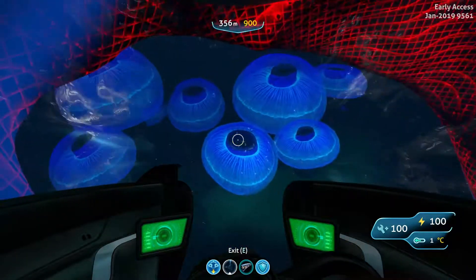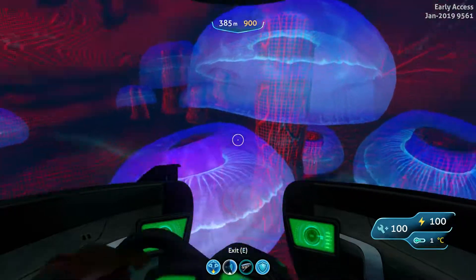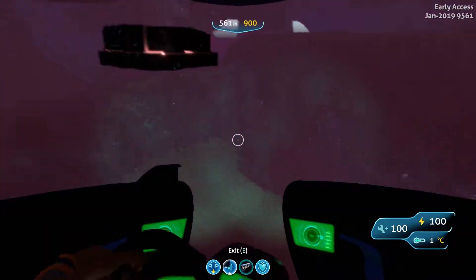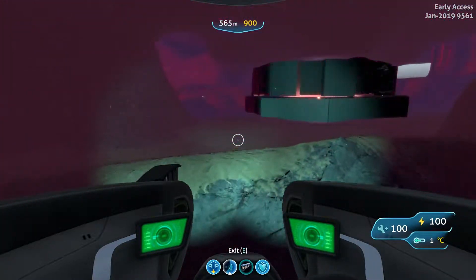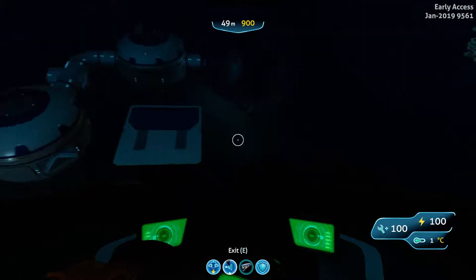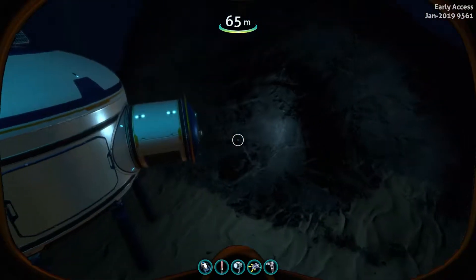I started exploring and now I found the jellycat mushroom area, whatever the fuck you wanna call it. So this is kinda like where those worms were in the other game. That's obviously a little strange. This must be another alien structure of sorts.